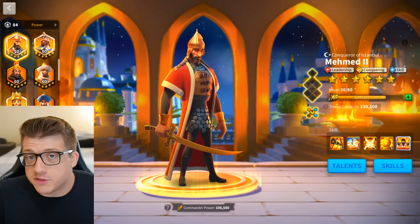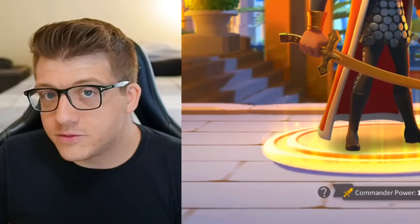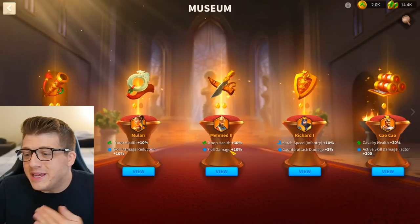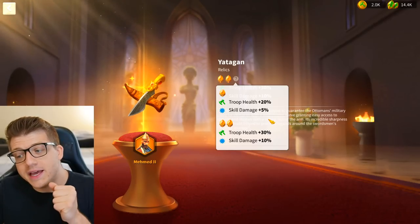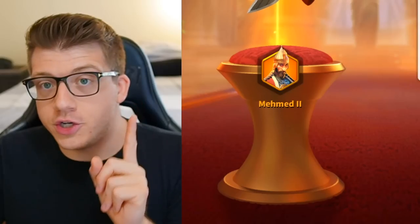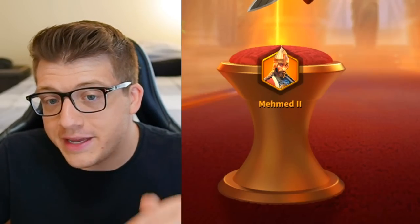The reason I did that — and it's not something I would do with any other gold key commander — is because I actually used Mehmed in my Sunset Canyon and his expertise does make a difference there. He recently got an updated relic in the museum, bringing his troop health from 20% to 30% and his skill damage from 5% to 10%, which could arguably make him the most powerful gold key commander in Rise of Kingdoms.